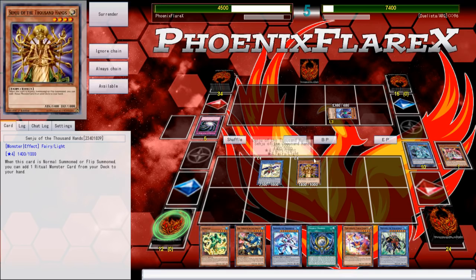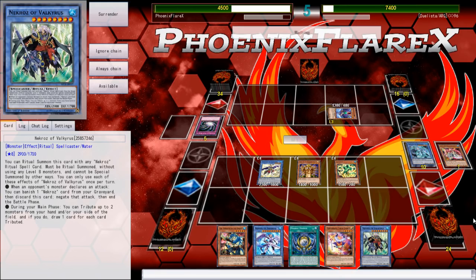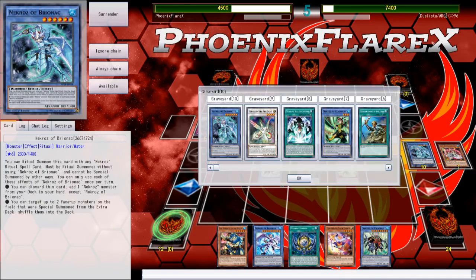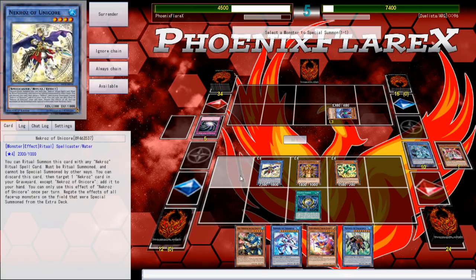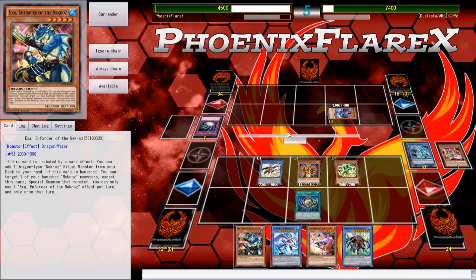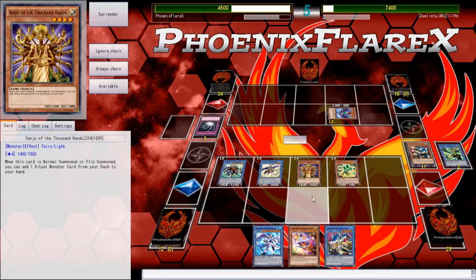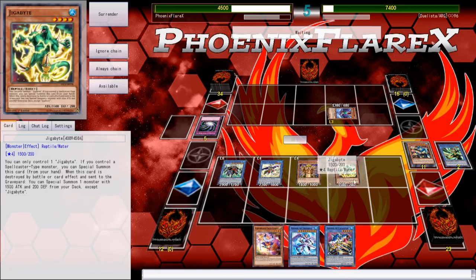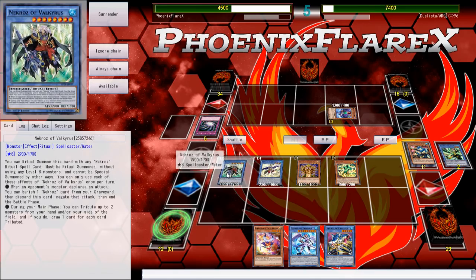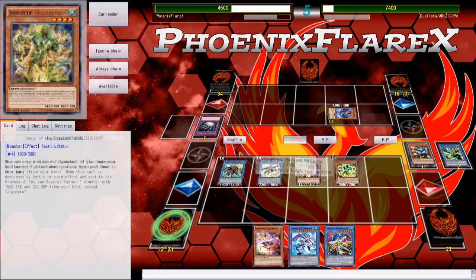I can summon Trishula just to win the game, but I can actually just summon Valk and power myself into my engine further. That's honestly what I'd rather do because I can make two Rank 4s this turn. I can banish the Clausolus and tribute the Exa to summon Valk — the Exa's effect will activate, searching for Catastor. Then I can make Bahamut Shark, summon Toad, and then tribute the Bahamut Shark off with the Valkyrus. I actually can't make Emeril first because I need the two waters to exist for Bahamut Shark.